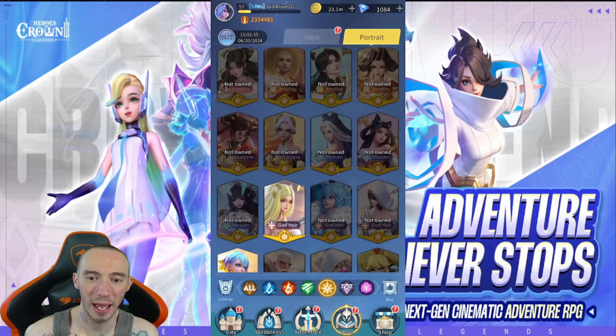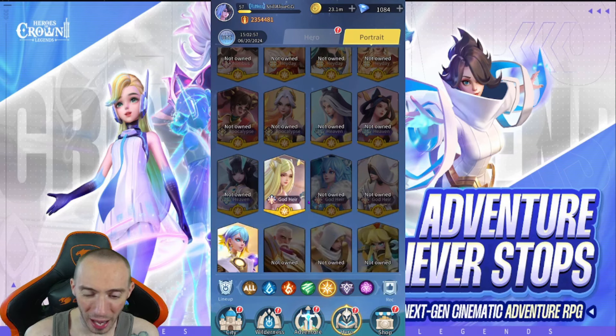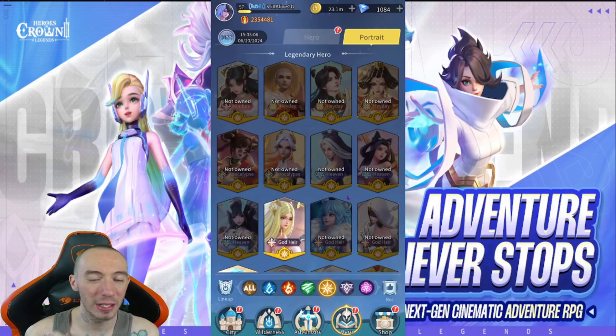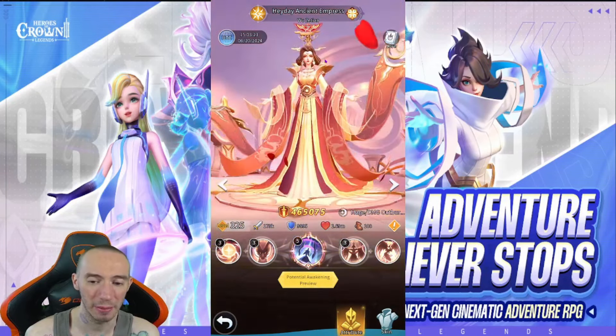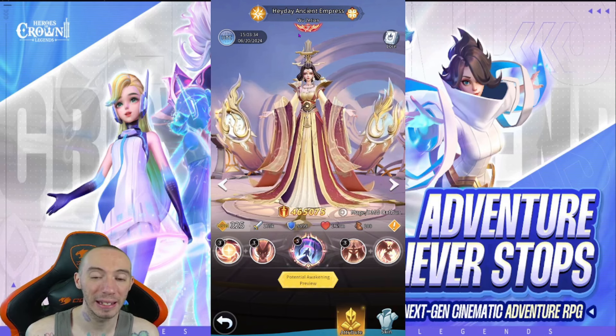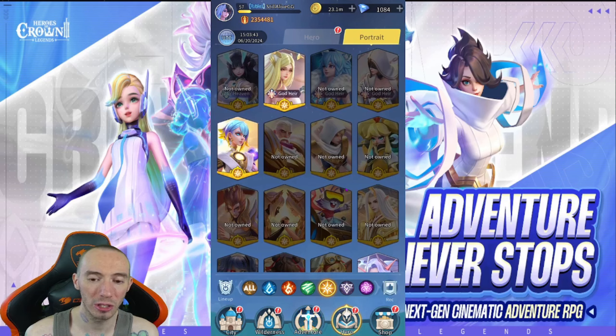Let's move on to lights and darks, starting with lights. The most obvious thing is that special characters who are light but also carry an alternative title underneath — like Heyday, Apocalypse, Heaven, God Air — these are by far better than regular lights or darks without that extra title. However, the downside is that if you get one from a selection chest, it can be pretty difficult to get another copy of them.